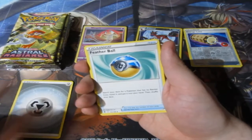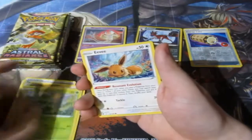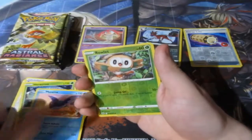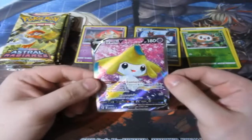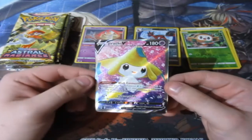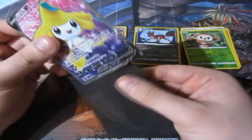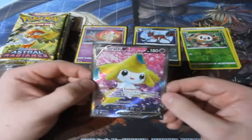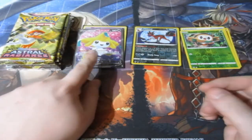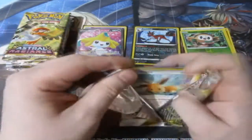Pack four — we have Metal Energy, Feather Ball — love this card, it's a very good Poke Ball — Hippodrown, Energy Lotto, Barboach, Scyther, Eevee, Heracross, Mantine, a Reverse Foil Rolycoly. Oh baby! We get a Full Art Jirachi V card! Wow, that is such an amazing card — one of the classic Mythical Pokemon from Ruby and Sapphire. Jirachi Full Art — that looks amazing, ladies and gentlemen! I'm extremely happy right there.